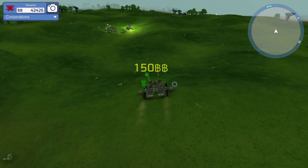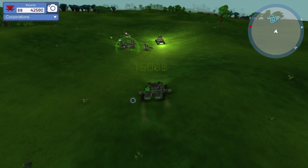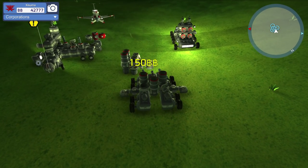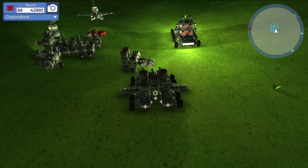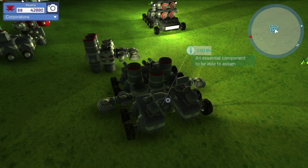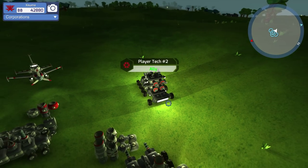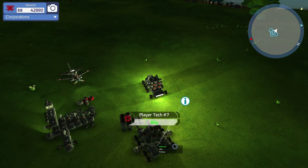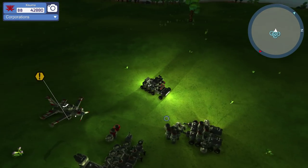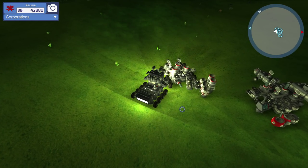There's a bad guy off in the distance who we're going to fight in a moment. First, we're going to head back and do a little experiment — right click on our AI module over here and get a menu. It's already on harvest mode, so this thing is now a harvester. I was hoping to get it to do some work, but it's probably just going to drive straight into that thing over and over again. Let's give it a little nudge — we should also probably put those cannons back on the front just in case it gets into trouble.